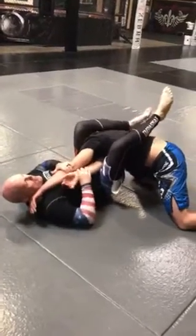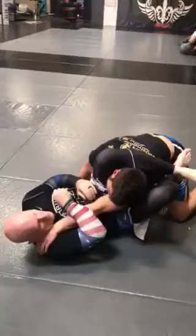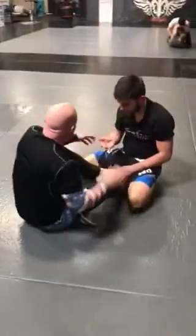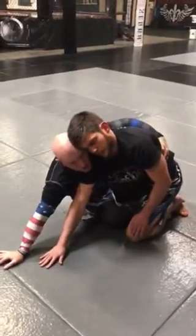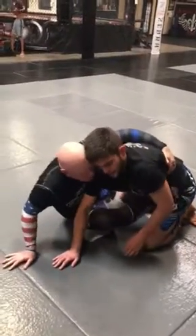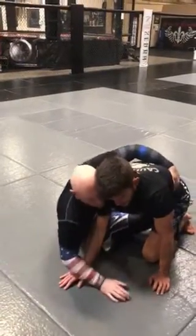If he gets this arm out somehow, or even if he was starting to, I could still attack here. The idea is: off that arm drag, I want his back, but he blocks me. So the foot comes out to here because he blocked me. I don't want to leave this in here because I know I'm going over there now.